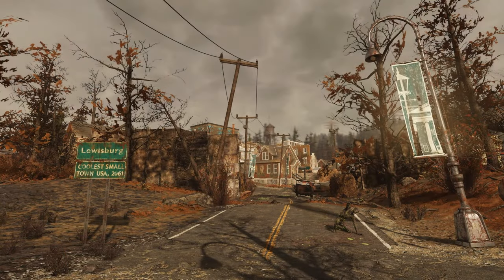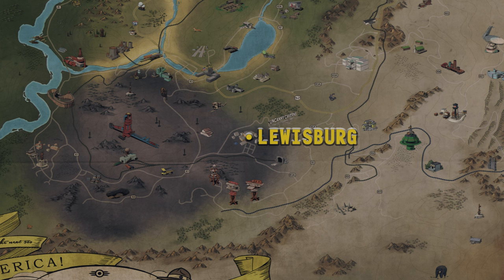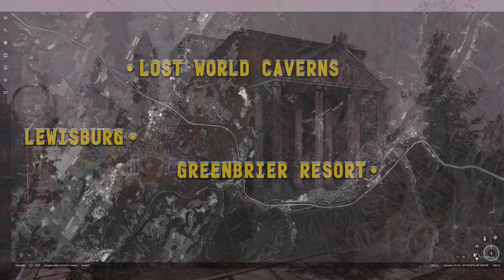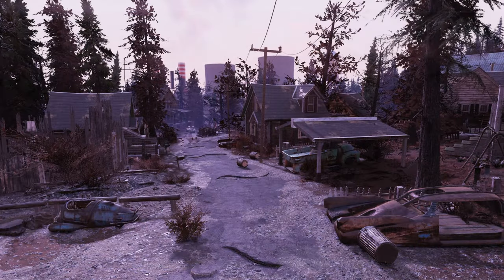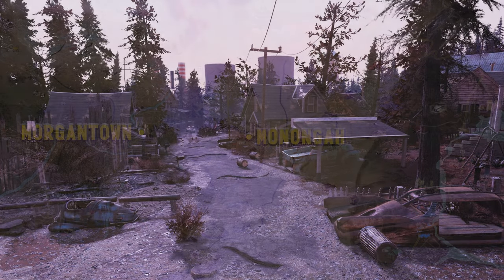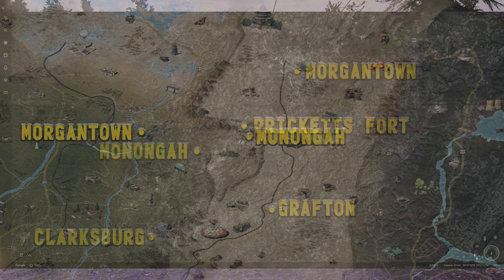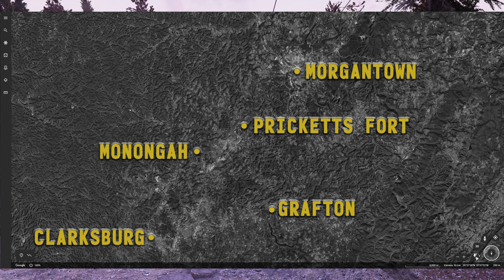Lewisburg, found at the eastern end of the ash heap at the base of the mountains of the Savage Divide, fairly well represents the real-world location of Lewisburg, as it lies near the base of a ridge of mountains to the east. Both versions are also home to Carnegie Halls. Monongah in-game is nothing like the real-world version — in-game it lies in the foothills of the Savage Divide east of Morgantown, while the real Monongah lies southwest of Morgantown on the West Fork River.